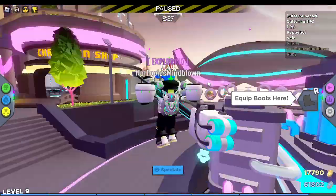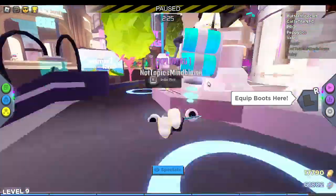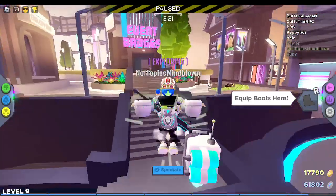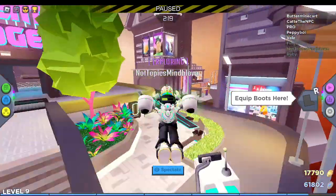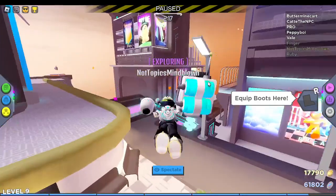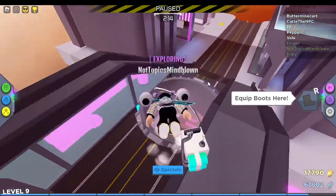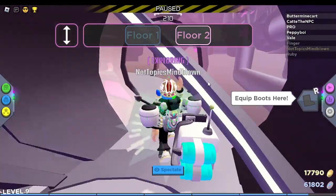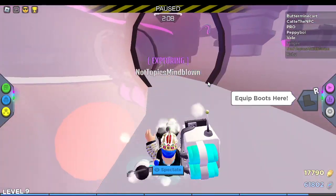First of all, what you need to do — if you haven't already done this, skip this part of the video. But if you haven't, I'm going to show you. This hasn't been found until a few weeks ago, but you have to put in a subway door code to get into the subway door.